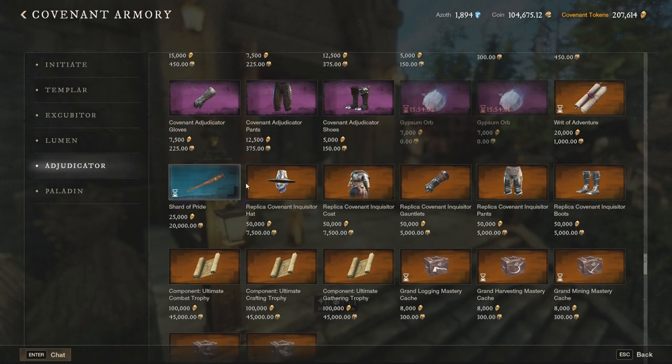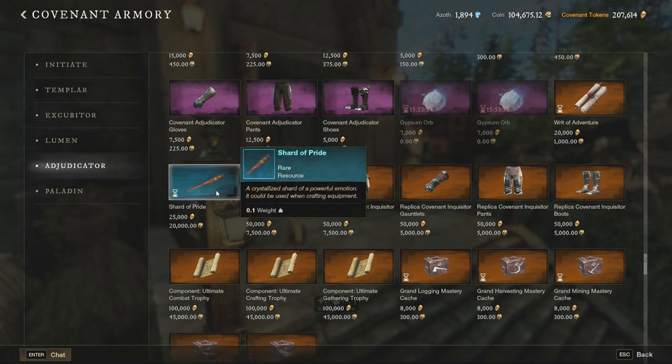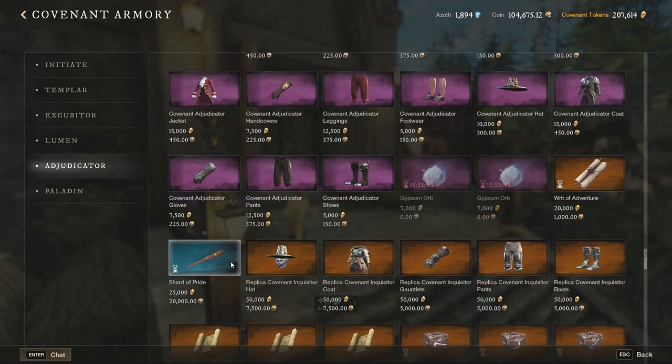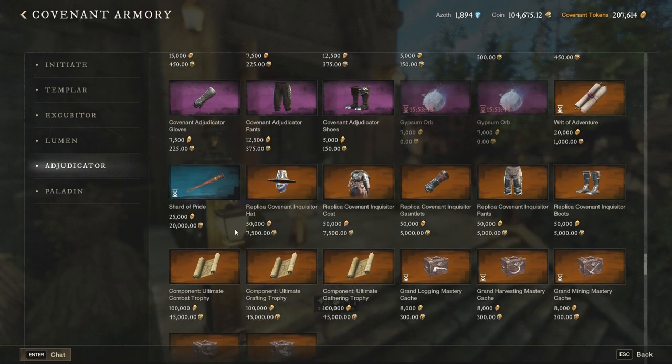The next item is also a huge price and gold consumer — it's the Shard of Pride. This one, same as the banner of fragment, also drops from open world PvP, and usually on the market it goes between 1000 and 2000 gold. As you can see here it costs 20,000 gold in the shop — please don't spend your money on this. It's used for crafting, but it's not even better crafting than the regular way, so just avoid buying this.